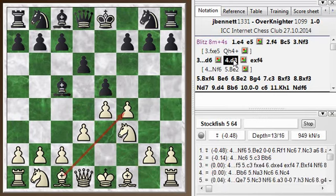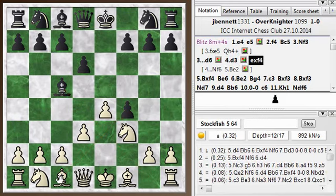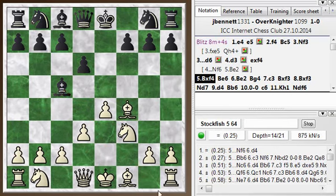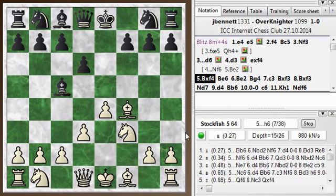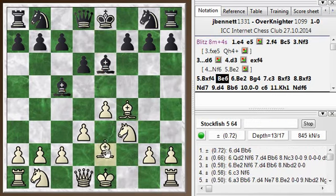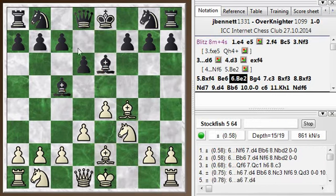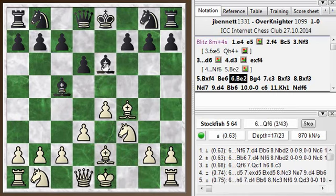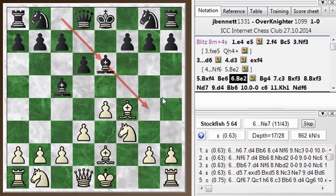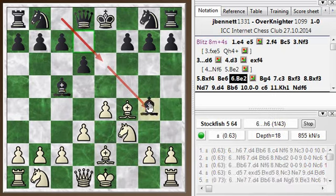But my opponent helped me out here by taking the pawn, and now I take back. And he's still preventing me from castling for the moment, but I can fix that. So he continues developing bishop e6. I go bishop e2. And then he moves the bishop again. If the bishop went to e6, you should leave it there for a while and develop some other pieces.